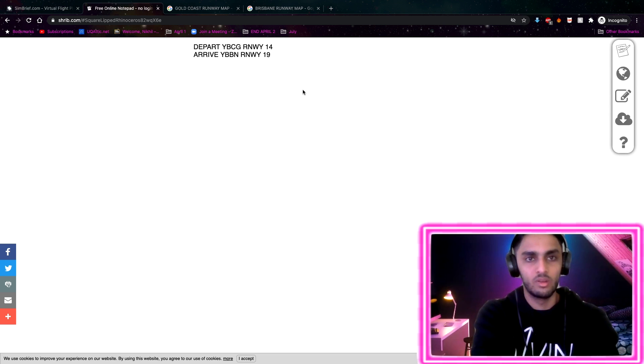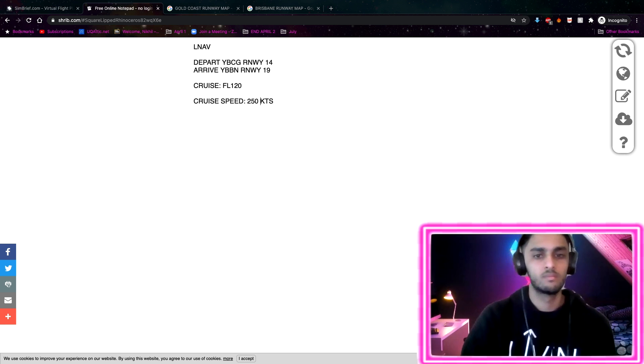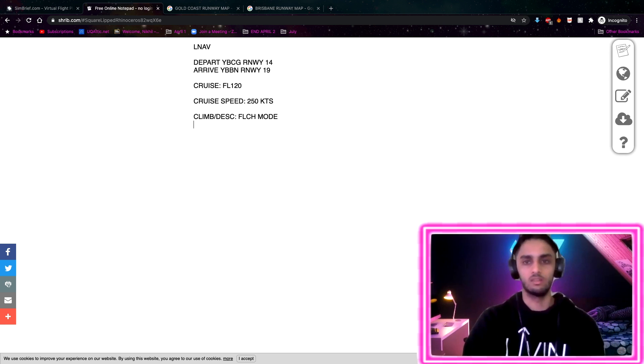That's pretty much all the information we really need - just the runways for the lateral navigation. We could also write down the cruise altitude - probably set that at 12,500 feet, which looks about right for a short flight. Speed - let's go 250 knots. Our climb and descent modes - we'll go for flight level change mode just to maintain that speed.